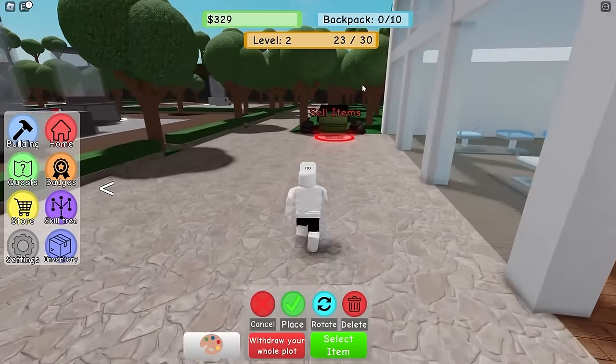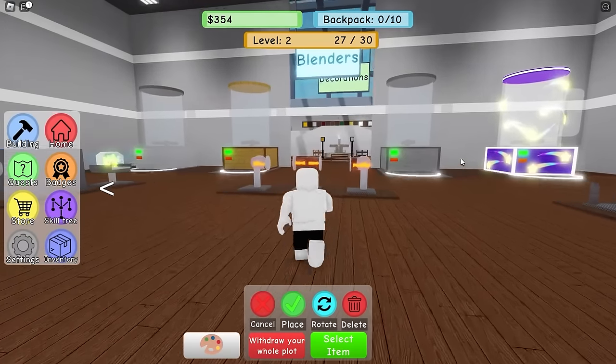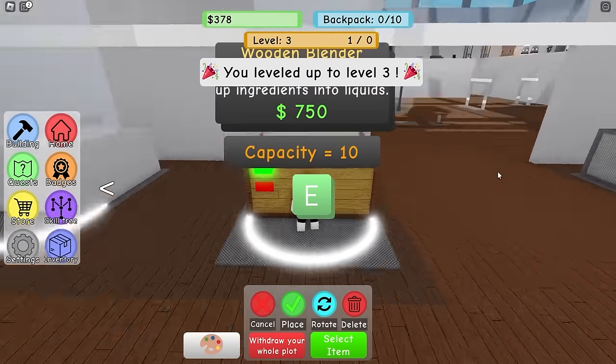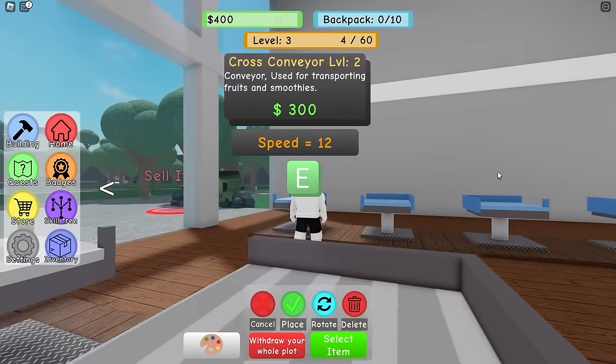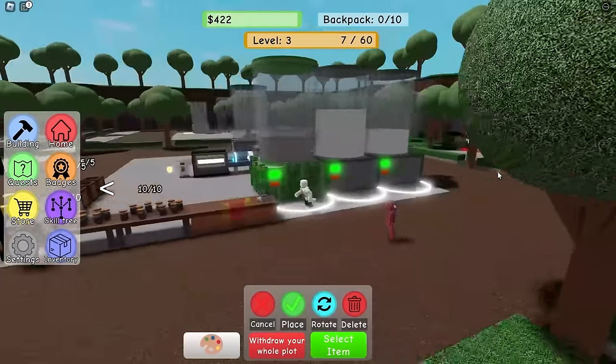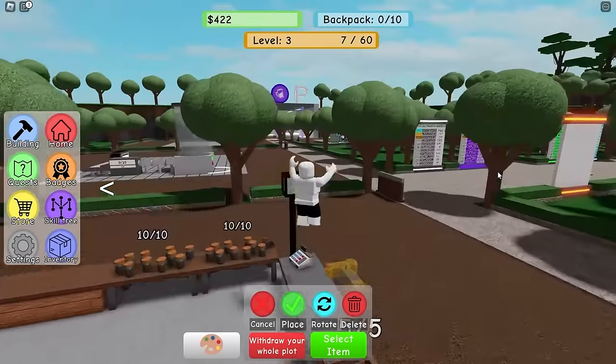Sell items - what can I sell? Nothing. I think this is where I upgrade. How do I get a better blender? 750 dollars - I only have 378. I can get a level two conveyor. This Spider-Man looking idiot has three blenders and I'm kind of jealous. That's what we have to do - we gotta build a better blender empire.